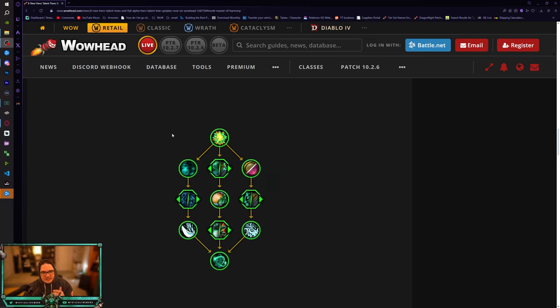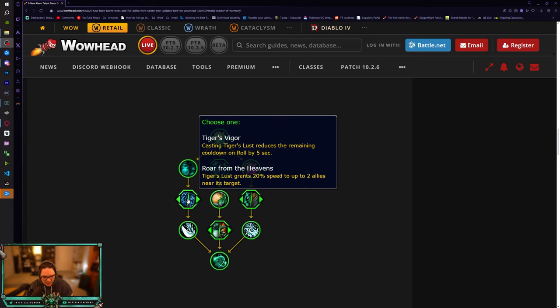Starting on the left-hand side: Manifestation - Chi Burst and Chi Wave do 100% increased damage and healing. We're off to a rocky start; this isn't insane at all. Chi Burst and Chi Wave are both lackluster. I'm pretty sure they could buff it by a thousand percent and it still wouldn't be that good. You basically just use Chi Wave or Chi Burst to get further down the monk tree. It's still decent for applying Mystic Touch.